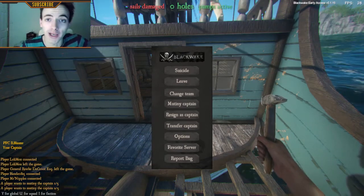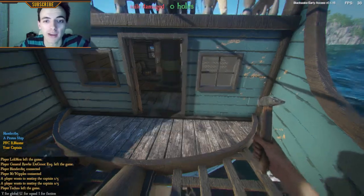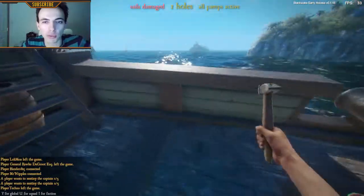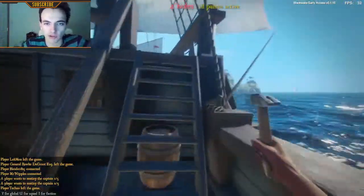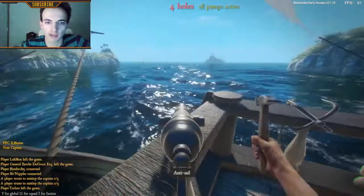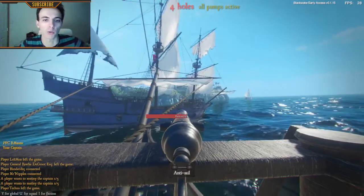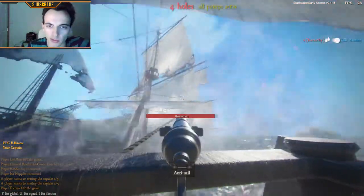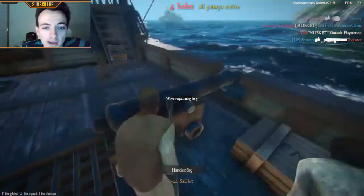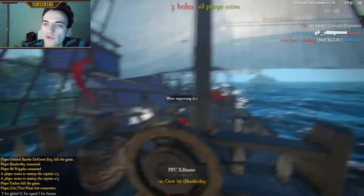Thanks for clicking on this video. Today we are here to check how to level up fast in Blackwake. Spawn in your ship and the first thing you should do is always get to the front where the sails are, because you just need to shoot the sails of the enemy, which are super big and super bright to hit. This will give you 40 sail hits all the time, which is extremely cool.